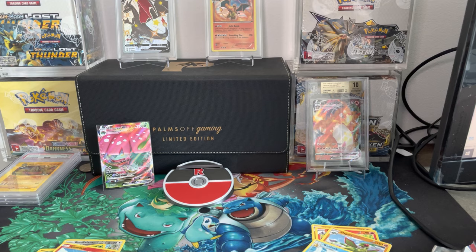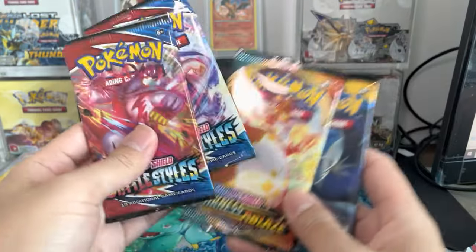Maybe the second Venusaur box will give us something, and then we'll get into that Blastoise one — because the Blastoise one is going to be the differentiator. Maybe. We'll see what we can do here. So we got another four packs coming up.